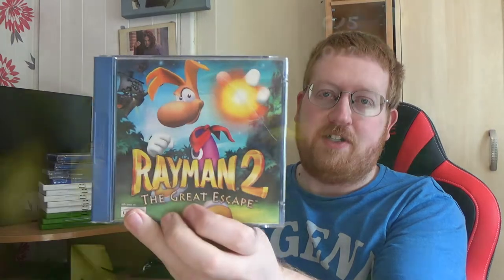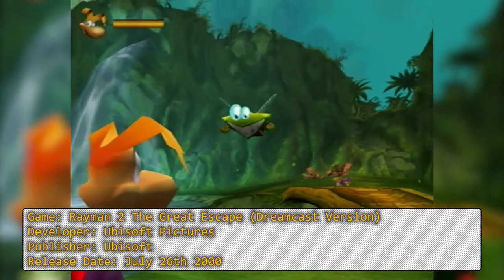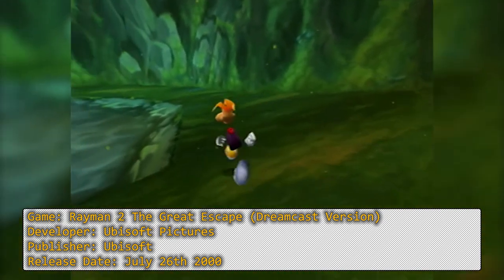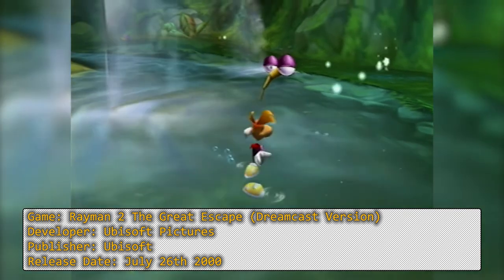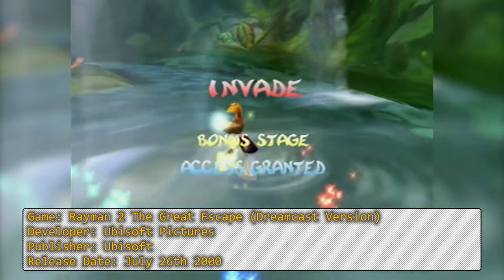Next up, another game I already own on PS1 and I think the N64 as well — Rayman 2: The Great Escape. This is supposed to be the definitive edition for that generation, because the PS1 apparently had missing levels, and the N64 had the levels but didn't have the voice acting. This just bundles everything together — looks and sounds really really good and plays really nicely on the Dreamcast. Just the same game but better — looks nicer, a bit smoother.